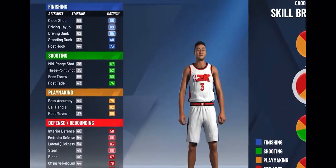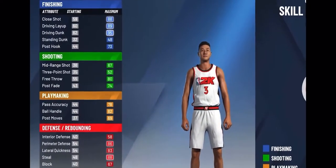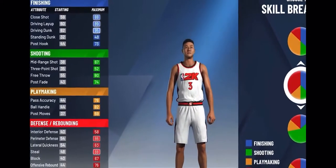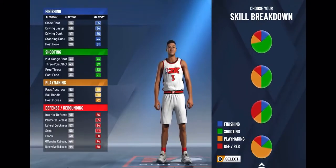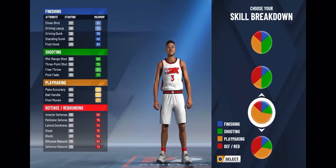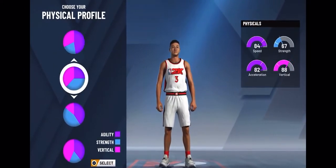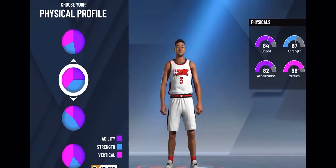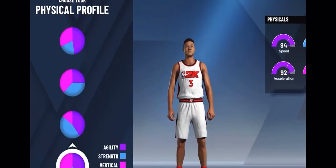The good thing this year is whenever you pick your archetype and upgrade your player, your badges are dependent on how you upgrade your player. So if I upgrade my shooting all the way, I'll get a lot of shooting badges. So I'm gonna take a look at this pure playmaking build real quick and see how many shooting badges I can get. With this you also get to pick your speed, acceleration, vertical, and strength — same as before but just five options.